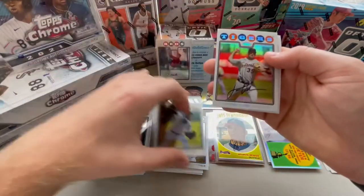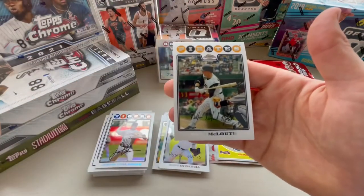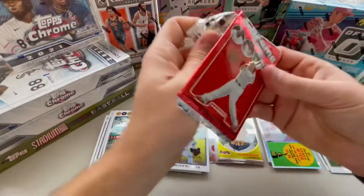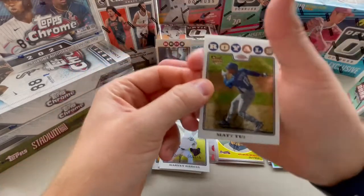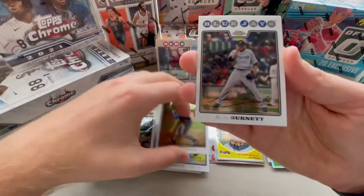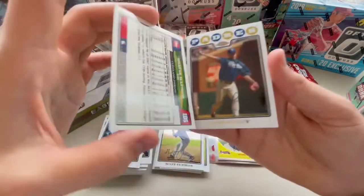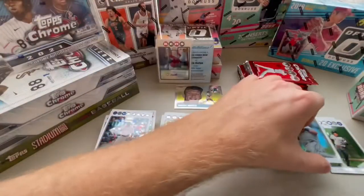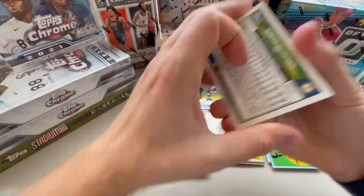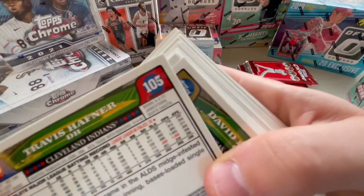Harvey Garcia rookie. Justin Verlander. And then a Nate McLouth. Matt Tupman - not to be confused with Michael Tuckman. A.J. Burnett. Another Travis Hafner - I think that's a refractor. Yeah, it's a refractor. Jake Peavy. Let's see if we missed any other refractors in here. It's hard to see because they're all chrome, but they have the refractor label in the top right.